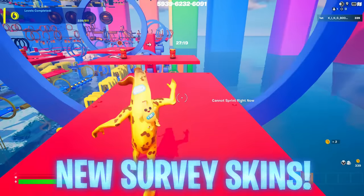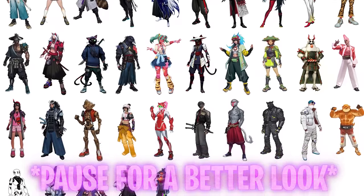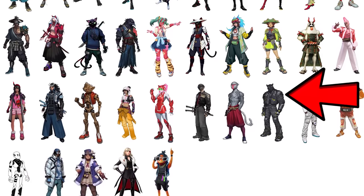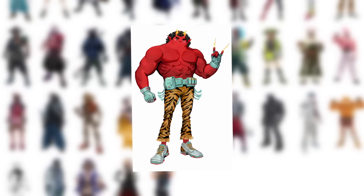Speaking of Fortnite surveys, we just got 20 more that Epic Games have released that data miners have been posting about. I'll leave them on screen scrolling up and down for a few seconds so you can pause the video and get a better look at any of these in their highest quality form. Personally my favourite is either this version of Fishstick, this version of Butter Dog, or even this Chunky Devil kind of looking dude in the top right.